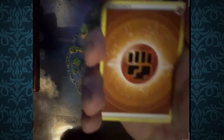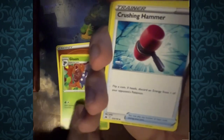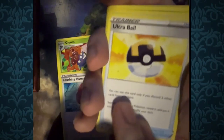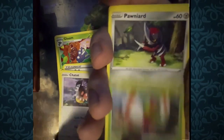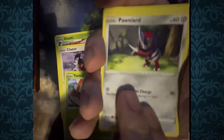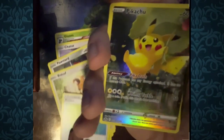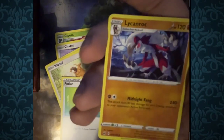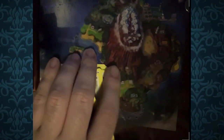Got our first four cards ready. Fighting Energy, Gloom, Crushing Hammer, Ultra Ball, Chatot, Yanma, Pawnyard, Bidoof — very cute looking — Potion, Pikachu, and for the rare, Lycanroc Midnight. The Pikachu art looks very cute — it's like underneath this little leaf umbrella. So cute.